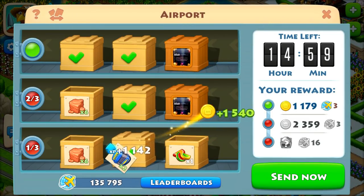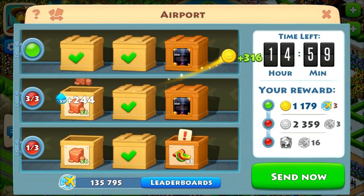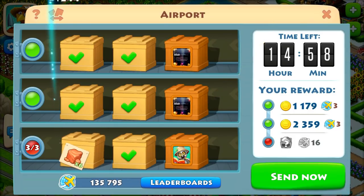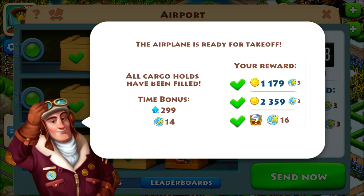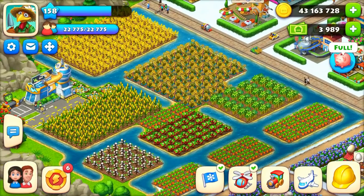For filling each row you get rewards separately. If only the first row is filled, I get 117 coins. If I fill the second row completely, I get the first and second row rewards. If I fill the third row, I get all rewards from the plane — 117 plus 2359 coins, plus two bond rewards, one gem, and one construction material. You get a plane every five hours and it stays for 15 hours.